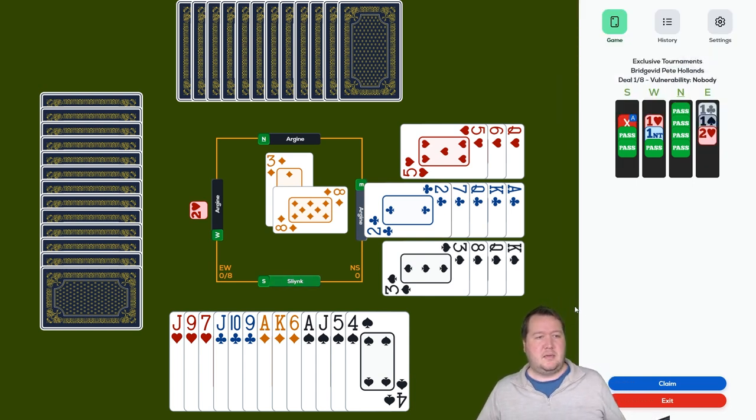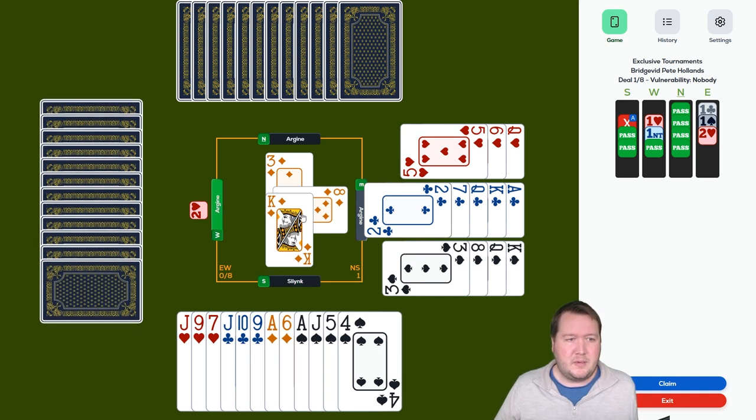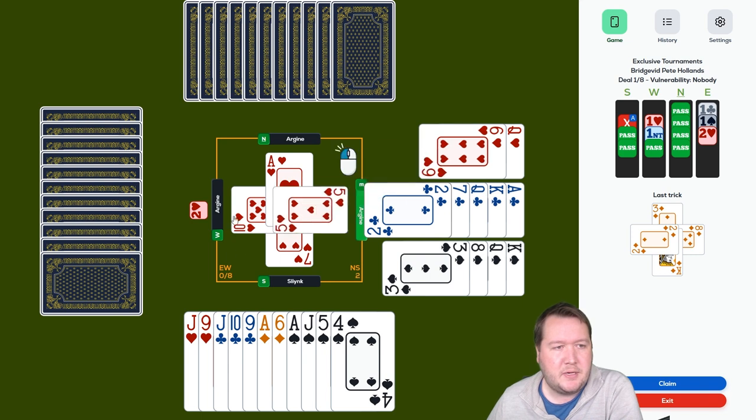They weren't worried about my takeout double. They have a four-three-one-five, a really nice hand — 16 high card points, the club suit running, hearts breaking for them. This is pretty ominous. If I play a heart it stops them ruffing diamonds but just forces them to play clubs. That's not great, but we'll play a heart anyway.